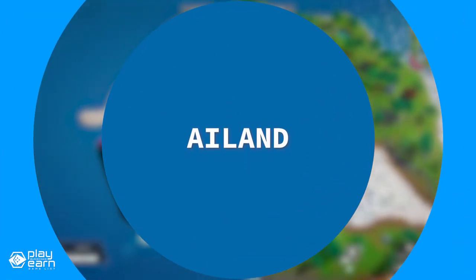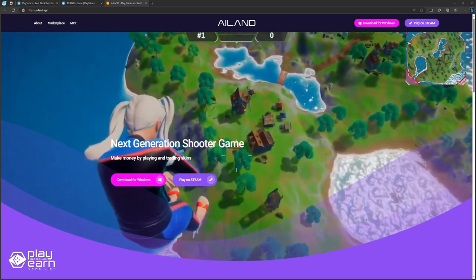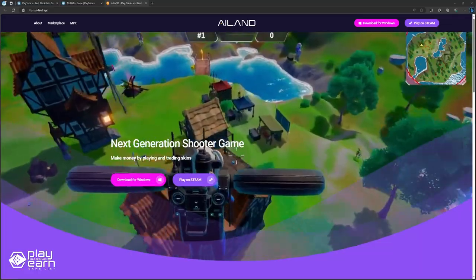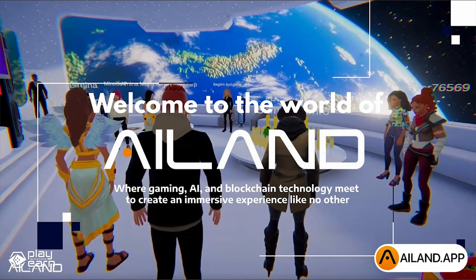The next game on our list is AI Land. AI Land is an action PvP shooter game being built on the Binance Smart Chain and other networks. It is a free-to-play battle royale game that combines fast-paced action, jetpacks, and a vibrant fantasy world. It's developed by AI Land Group, a company that uses artificial intelligence to create next-generation metaverse, gaming, and NFT platforms.